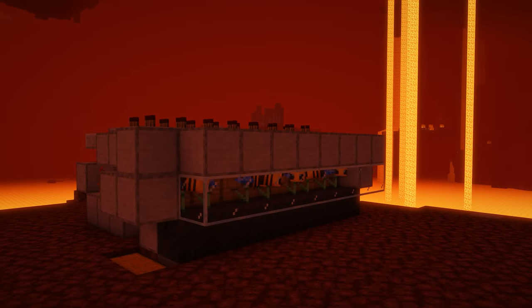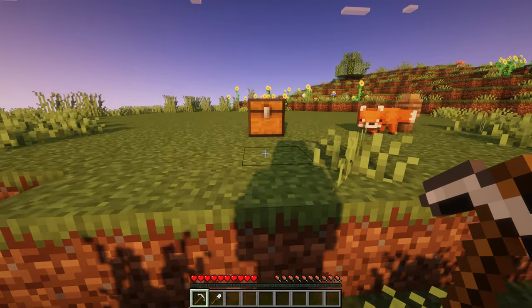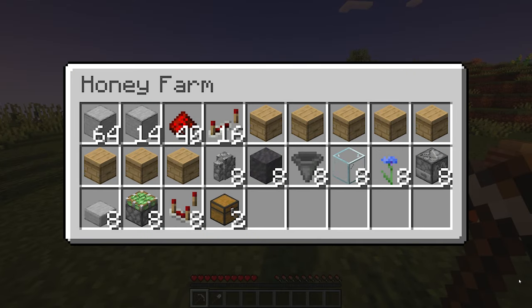If you build this farm in the nether or the end, then follow the steps at the end of the video before placing any beehives. Here are the materials for the honey farm. You can use dirt, cobblestone, or any solid block instead of smooth stone for building blocks. And if you're building this farm in the nether or the end, you will need eight more slabs.